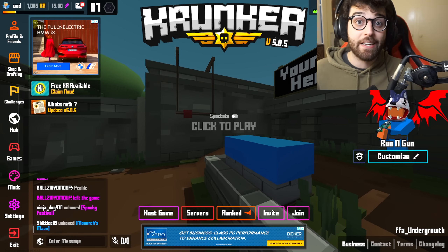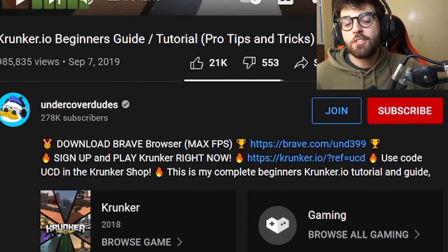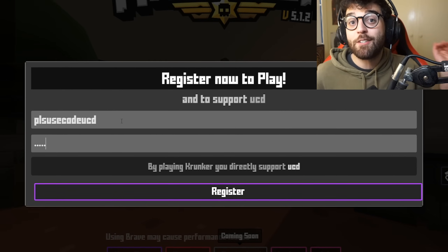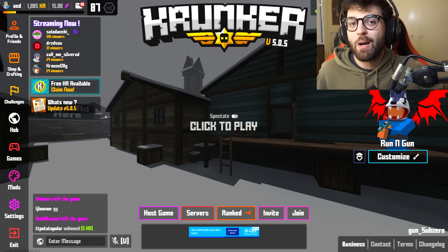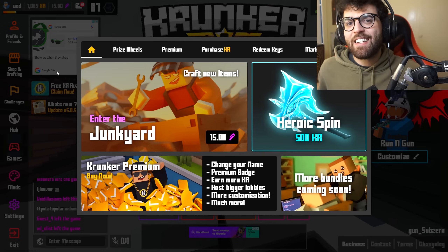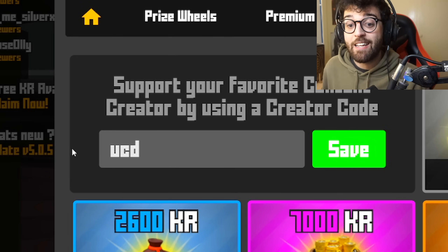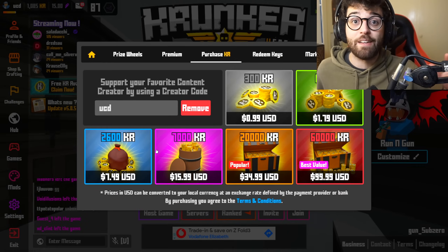Very simple and you get good FPS. If you haven't signed up for Crunkadot.io yet, please go and use my referral link in the description below — it's by far the best way to support the channel. It's completely free to make an account. And if you're buying any KR in the store, make sure to use creator code UCD, put it in that box, hit save, and whenever you buy KR you're directly supporting the channel. With that said, let's get straight into it.